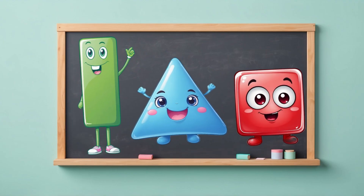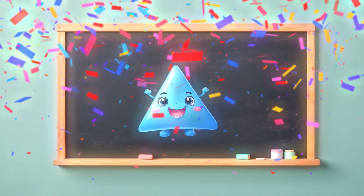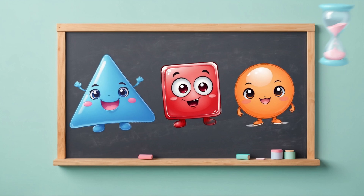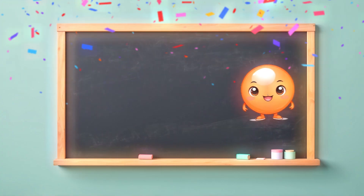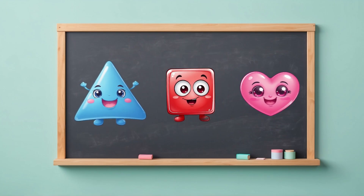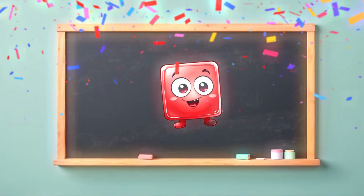Which shape has three sides? That's the triangle — well done. Which shape is round with no corners? The circle — fantastic! And which shape has four equal sides? You remembered — the square.